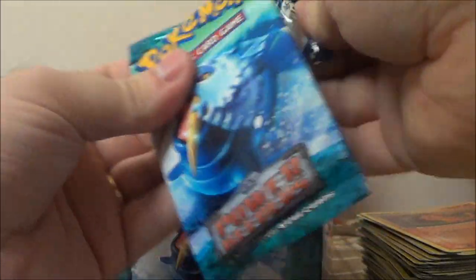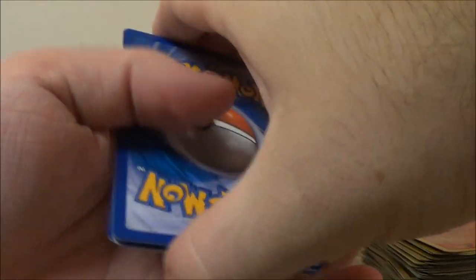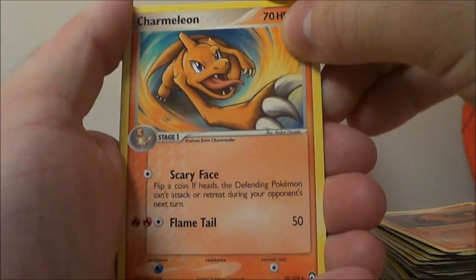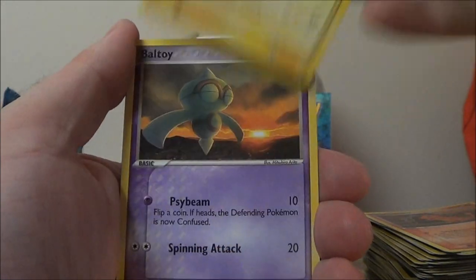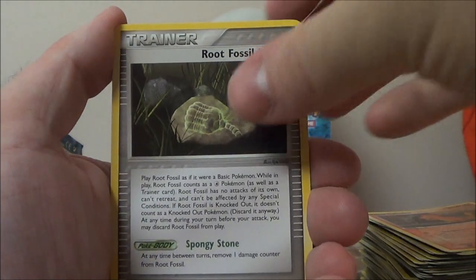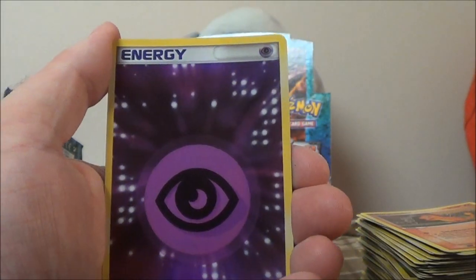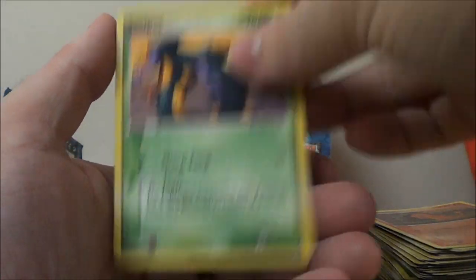Why aren't you opening? Because it's a Walrein — freeze everything, including this pack, shut. Let's see, we got a Charmeleon, Phoebe's Stadium, Pikachu, Baltoy, Lileep, Snorunt, Root Fossil. Ooh, Holo Psychic Energy — I don't remember us getting this yet. And it's a Viper again.